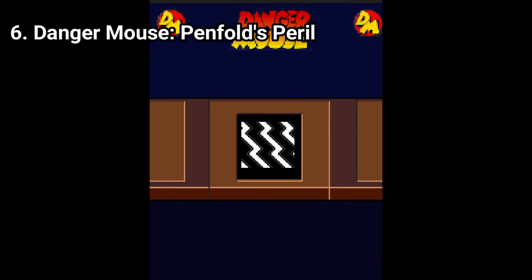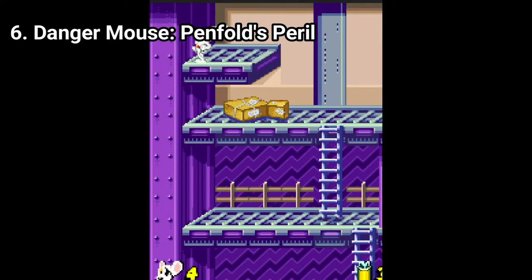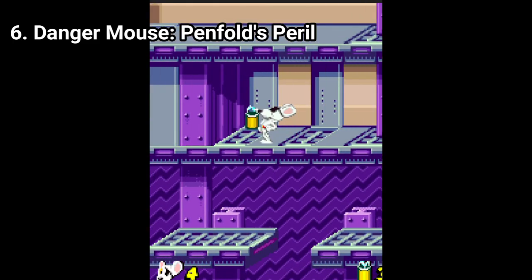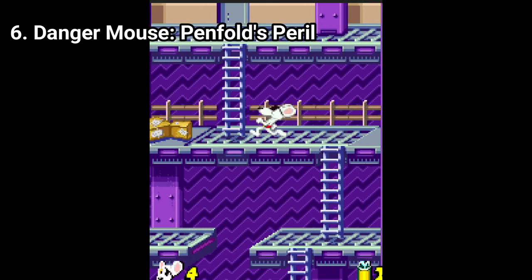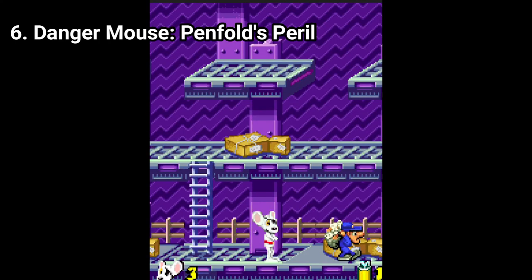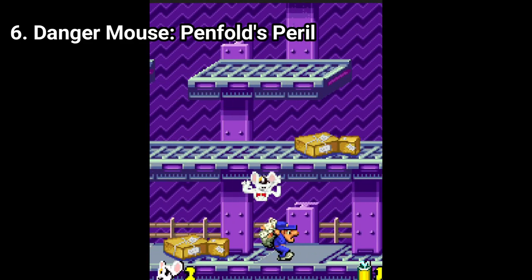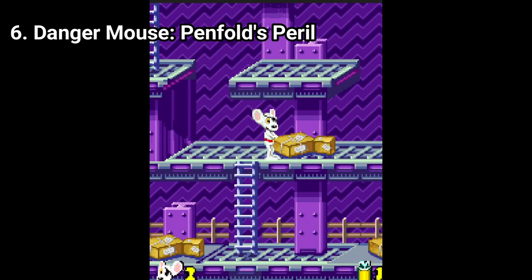Danger Mouse Penfold Sparrel is a nightmare, because the controls are trash. If you press a direction key, Danger Mouse will start running, and if you release the button he'll keep running — unless you press the opposite directional key. The controls are unresponsive, which makes jumping over obstacles difficult. If you hit an obstacle, you lose a life and have to start the level from the beginning. Since the levels are fetch quests, losing all the items you've collected while struggling with the bad controls is a nightmare. The game is torture. I recommend you avoid it if you want to keep your mental sanity.